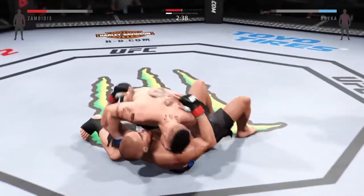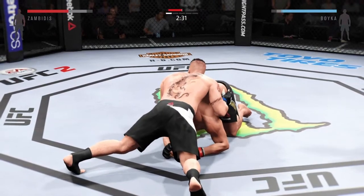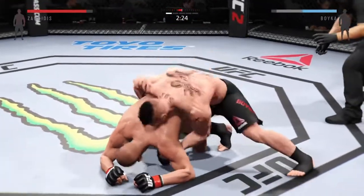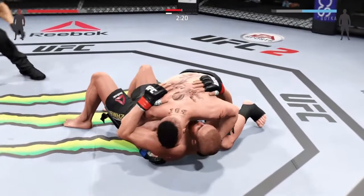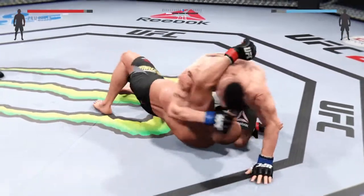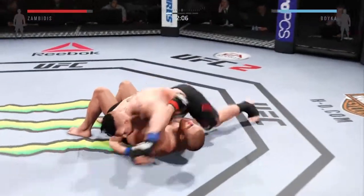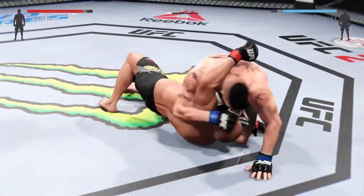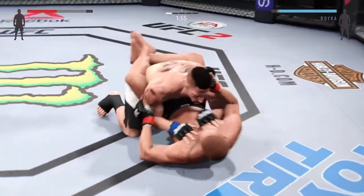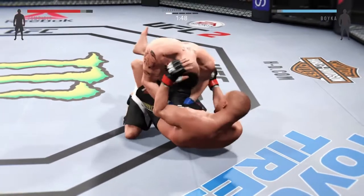He trips — boom — got it to the ground. Nicely done. He's looking to take the back. Side control. He moves to the mounted crucifix now — this is nasty. Bonecrusher goes into north-south. Two minutes remain in the round. Side control. Nicely done. Now he's in full guard. Posture's up.